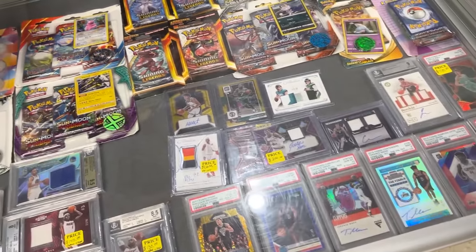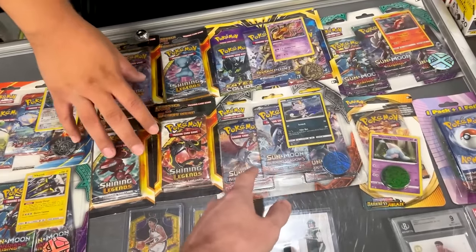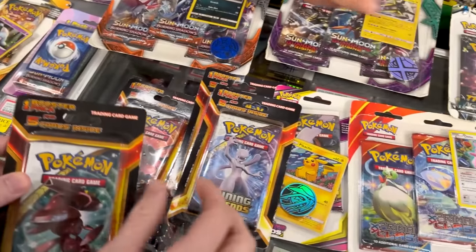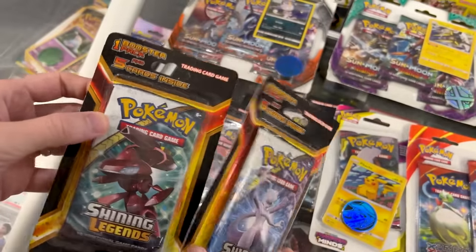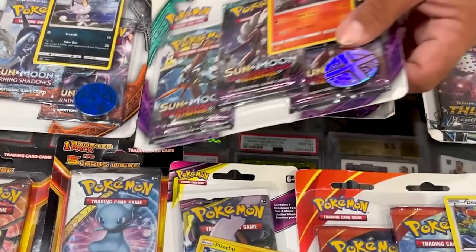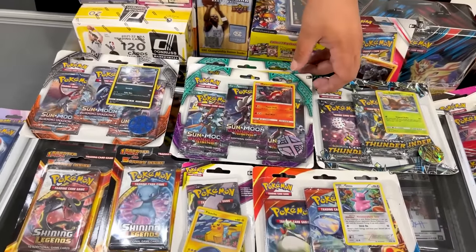So you said this one, this one, that one, all the Shining Legends — the Shining Legends I'm asking $40 a piece. There's a lot of Shining Legends right there — I've got five cards inside and one booster pack. They're kind of bulk cards. I remember opening those up back in the day. What did you see on these? I think $30 on those. All right, so $340 for everything. $340 — it's a deal.